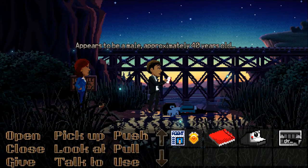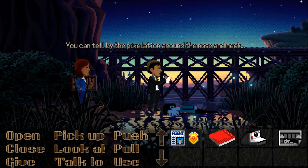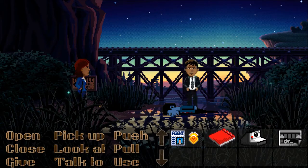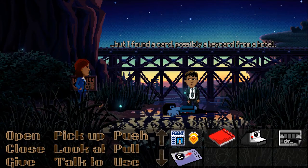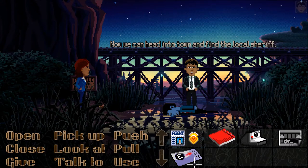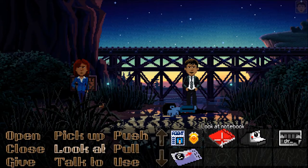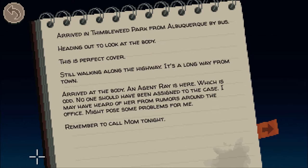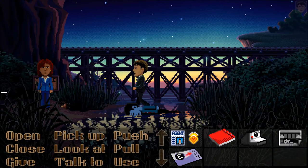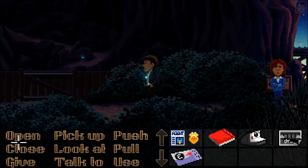Appears to be a male, approximately 40 years old. Looks like he's been in the water for 24 hours — you can tell by the pixelation around the nose and neck. There's no wallet in his pockets, but there's a card, possibly a key card from a hotel. Now we can head into town and find the local sheriff. The notebook is writing down all the notes from earlier. Let's go this way and head into town.